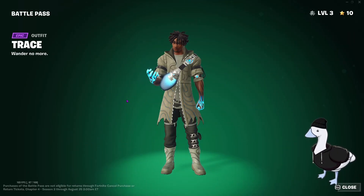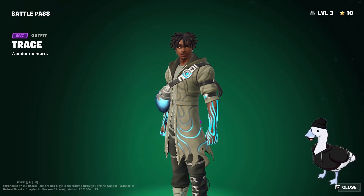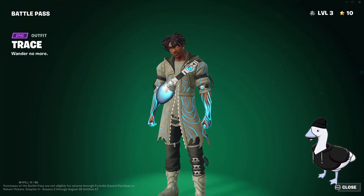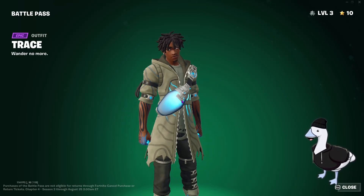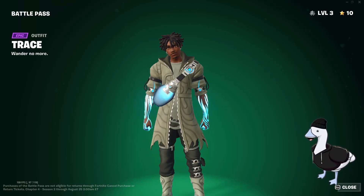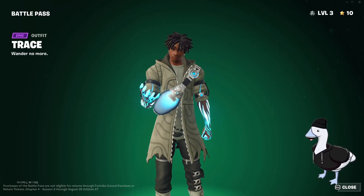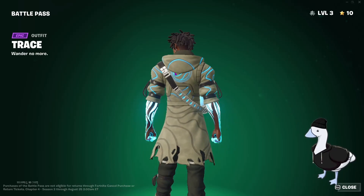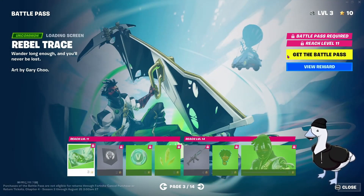And then we've got Trace the outfit — 'wonder no more.' This is a clean outfit. He has some sort of powers growing through his veins, or coming from his backpack. The outfit and the color scheme itself is clean as heck. Yeah, it's a good skin — definitely people are wearing this as soon as they unlock it. You've got some sort of pattern, nice hood. Moving on.